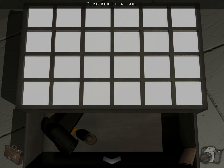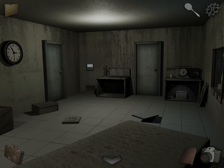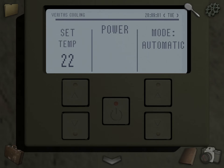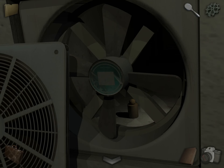Grab the fan, the weight, and the barcode scanner. Now we're going to go and finish up with the fan — use this fan on it. Now it's 22 and it's shut off. Come over here and grab another weight.